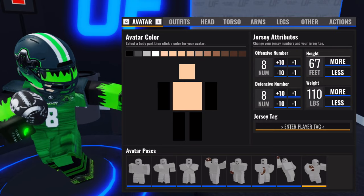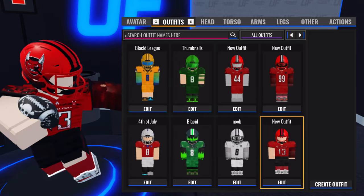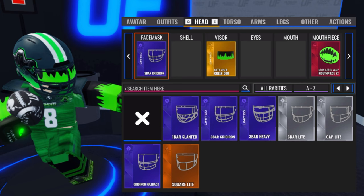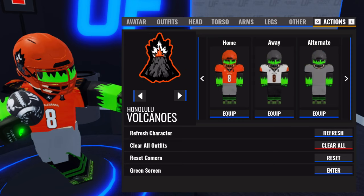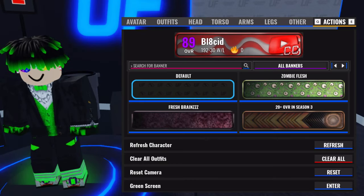You can use the Outfits tab to make multiple outfits. For example, if I wanted to make a player that looks like Brock Purdy but save my original outfit, I can create a new outfit and switch back anytime — you can create up to 25 outfits. For actual customization you can customize your face mask, shell, visor, eyes, mouth, mouthpiece, and many more items grouped into tabs by where they go on the body. On the Other tab you can change your ball texture, trail, and choose up to four animation slots. In the Actions tab you can change your favorite team and uniform, refresh your character, clear all outfits, reset the camera, and enter the green screen. The Street Locker is similar but has a few exclusive items, and you can change your street banner in its Actions tab.